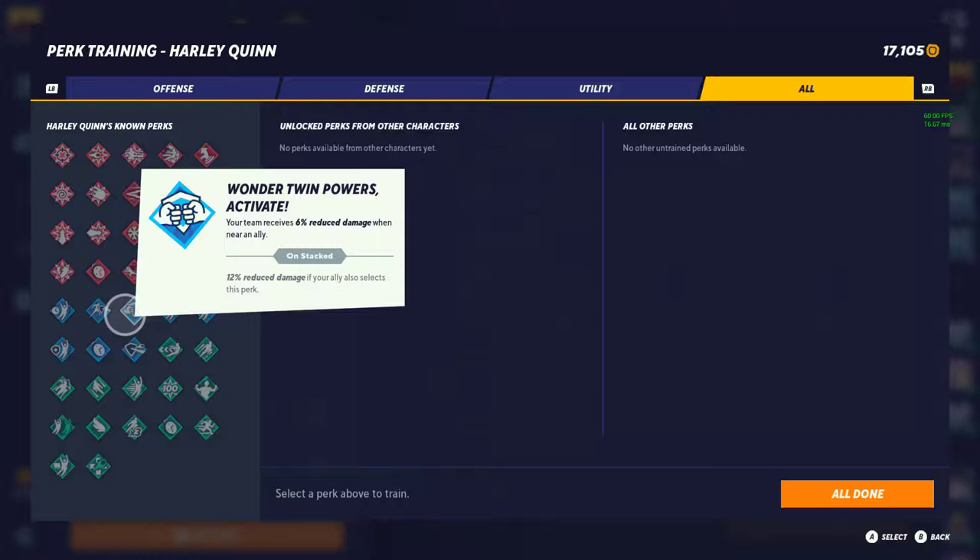Wonder Twin Powers — your team receives 6% reduced damage when near enemies, 12% with allies. I think this is a tier 2. At least if you're running it with a teammate, 12% is actually a decent amount. Especially when it comes to teams where you're always with your teammates — 100% worth running.